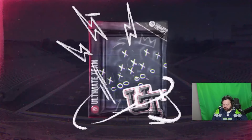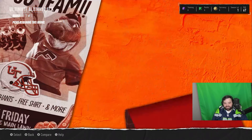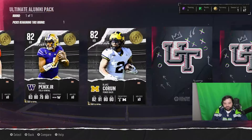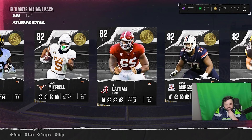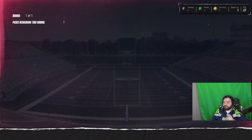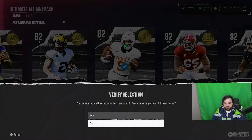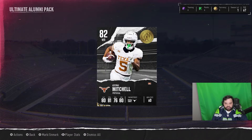Alumni pack — let's see what we got going on here. Oh my gosh, this animation looks sick. If I were picking somebody in this pack I'd probably be going with a right tackle or left tackle. How fast is Adani Mitchell? That's gonna be key — 83 speed. Adani Mitchell is going to be the pick for me because he's tall and he's got good speed. We can build the line later.